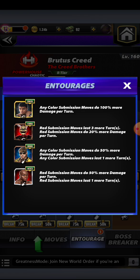This is why this is the super sub build. We have my boy Float like a butterfly, sting like a bee, Rumble young man rumble - legend striker Muhammad Ali. Any colored submission moves will do 100% more damage per turn. Then we have the original king of cheesing content, attitude era powerhouse Zombie Stone Cold Steve Austin - red submission moves last three more turns and red submission moves will do 20% more damage per turn. On the coaching side, we have the ultimate disruptor modern era acrobat Logan Paul - any color submission moves will do 50% more damage per turn and any color submission move will last an additional turn.